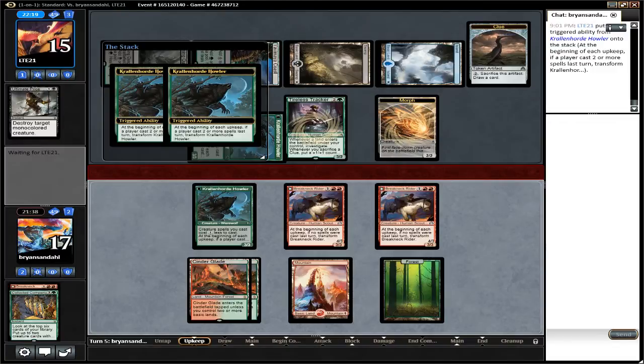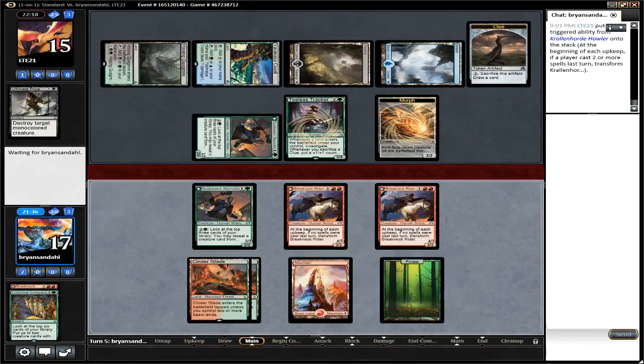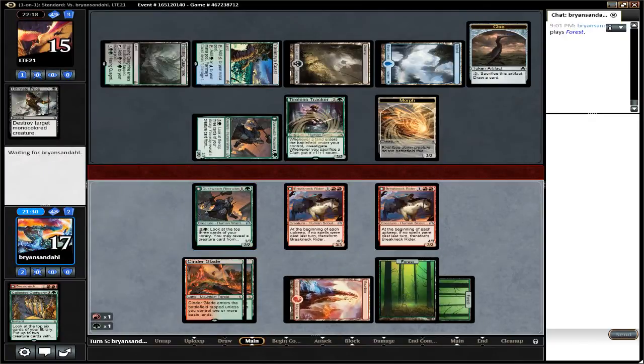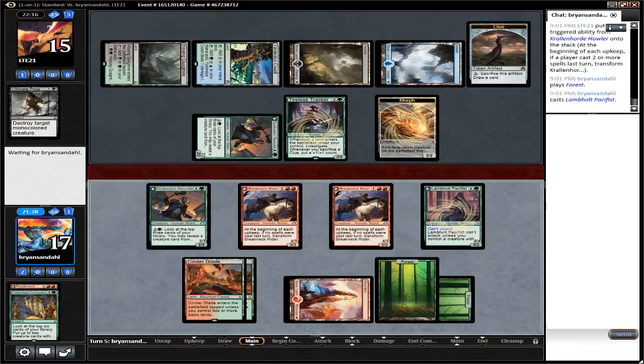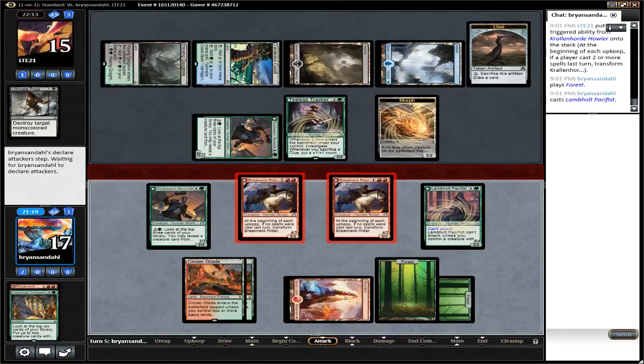The Werewolves transform back into Duskwatch Recruiters. But if he doesn't have anything better to do, Duskwatch Recruiter's ability is actually really helpful for him. Lamholt Pacifist. That is one of the problems with fast aggro decks like this — they run out of cards really fast. And Duskwatch Recruiter's ability is really good for a deck like this, especially considering 3 mana isn't a whole lot.